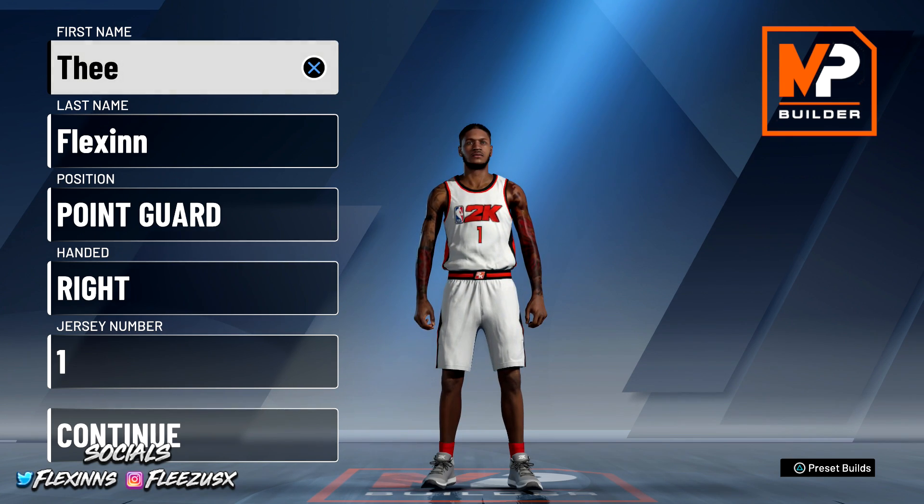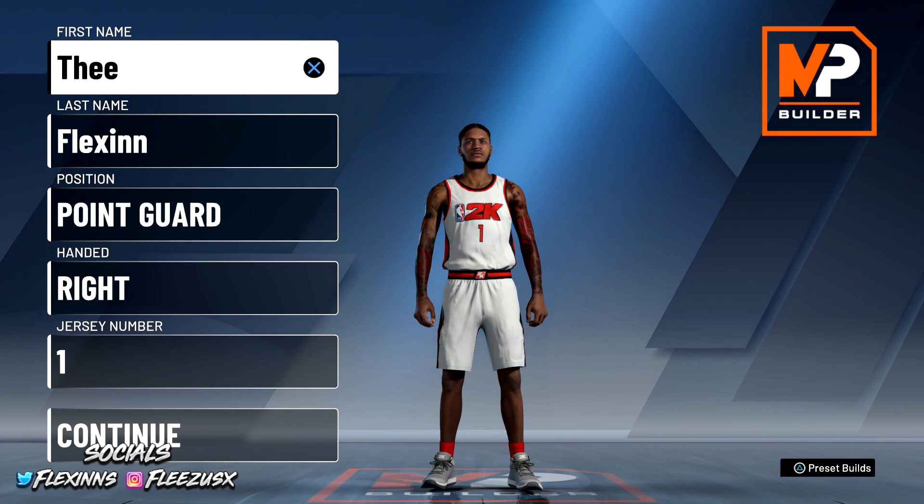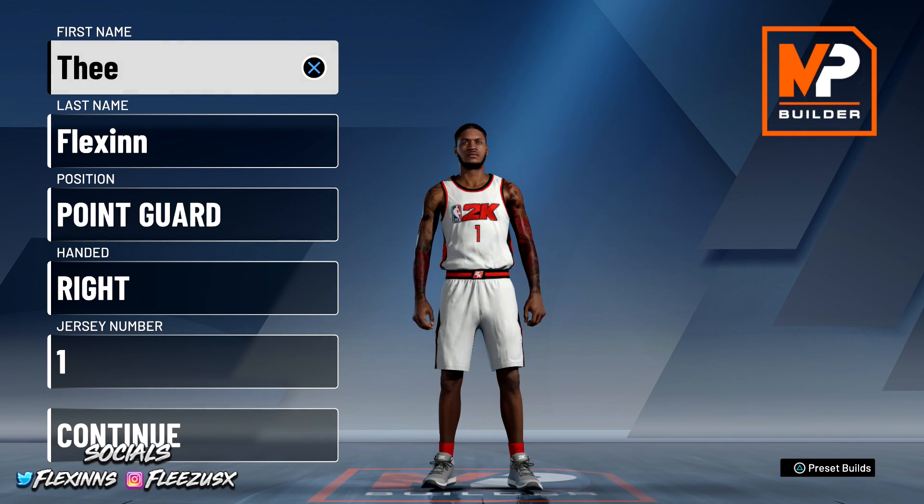So I'm back on here with another build. This is my fourth build this year. I got the Shot Creator first, then I got the Slasher Playmaker, then the Two-Way Slasher Playmaker, and now I got this build. I'm not gonna be using my Two-Way Slasher anymore — it's a cool fun build once in a while, but the randoms I pick up don't know how to play with a Two-Way Slasher.